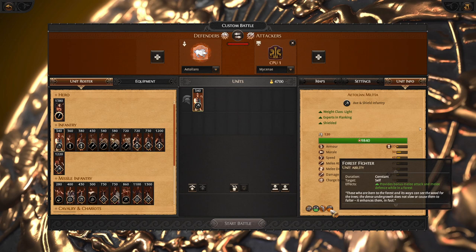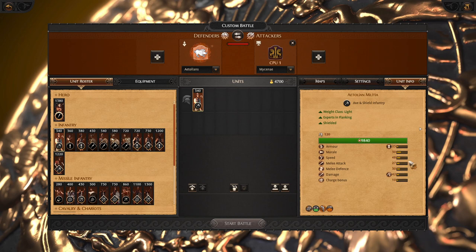The forest fighter ability means when you put them into the forest, they will get more melee attack and melee defense. Outside of the forest they are quite weak, but in the forest they are worth it. Then in the roster we got standard young spears — solid, charger and duelist. A very valuable unit and recommended.